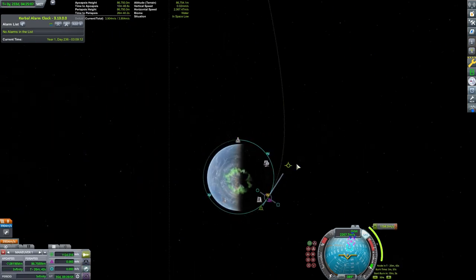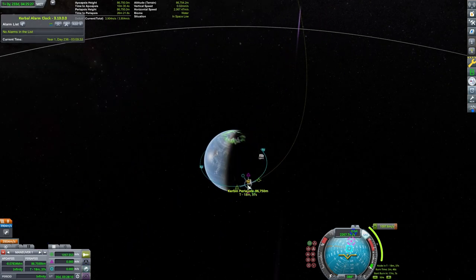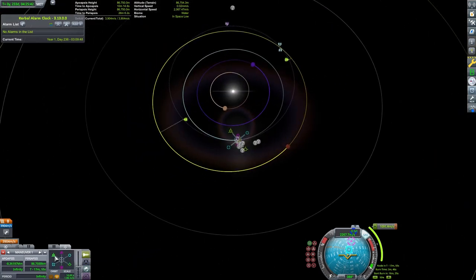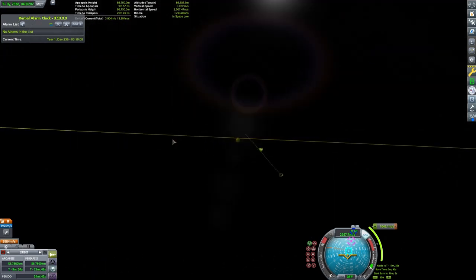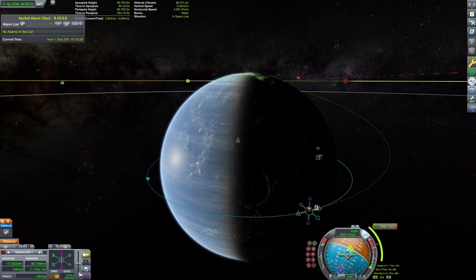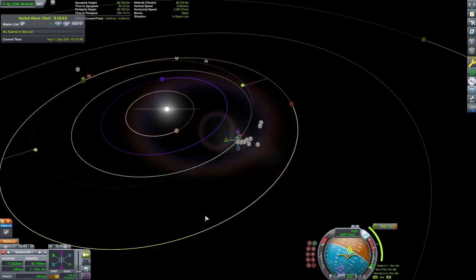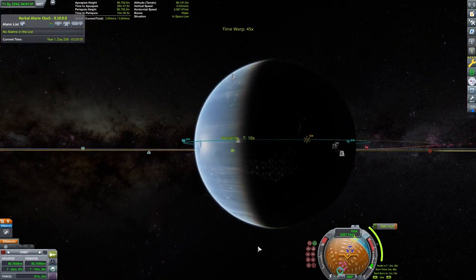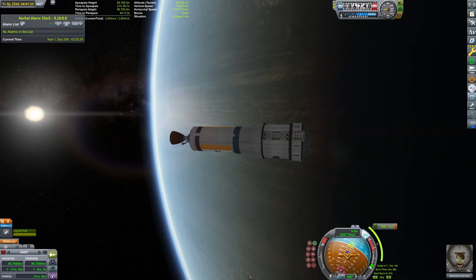I'll draw a prograde maneuver so that the orbit ejects prograde to Kerbin's orbit — we should get a Duna encounter right off the bat if done correctly. There we go. We'll make this burn and see exactly what our totals are. This is a fair comparison: the same craft starting from the exact same orbit, so it's good science.